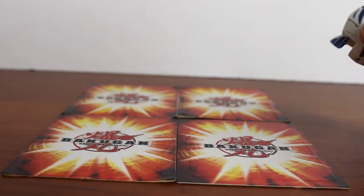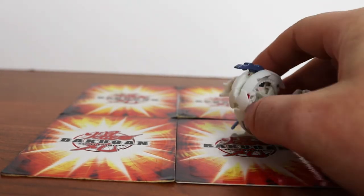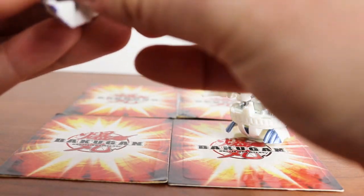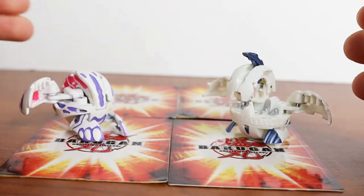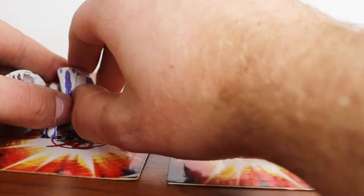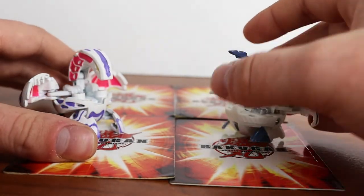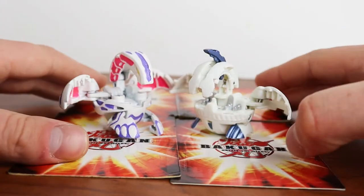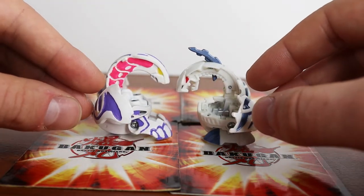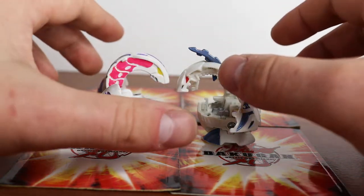Last up for my Bakugan Battle Brawlers main collection, we have a DS exclusive white Naga — really cool Bakugan — and then I also have a custom painted white Wavern, trying to make it accurate to the show. She struggles to open just a little bit, but there she is in all her glory. So there you've got both of them — pretty cool.